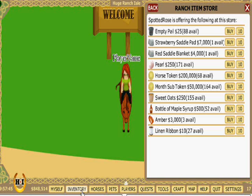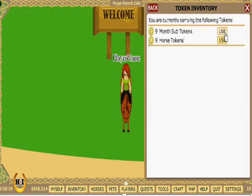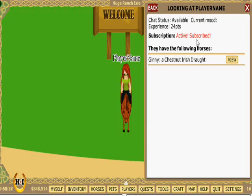To subscribe again later, I'll click Inventory, then Game Tokens. I select the month subtoken, and voila! When I click on Myself, then My Profile, I can see I'm subscribed.